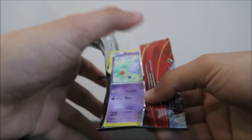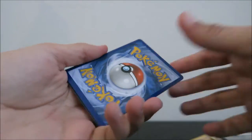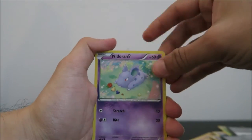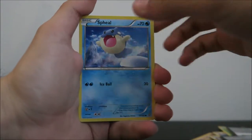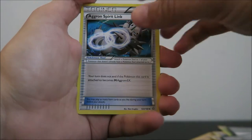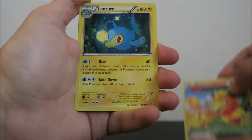I believe there's a Holo Sceptile in this set — if I could get that one, that would be great. Moving on to the next pack. So we got a Nidoran Female, Trapinch, Spheal, a Torchic — I can already see that black edge in the back — a Merill, Aggron Spirit Link. We got an Ancient Torchic, so nice looking card. Got a Lanturn.